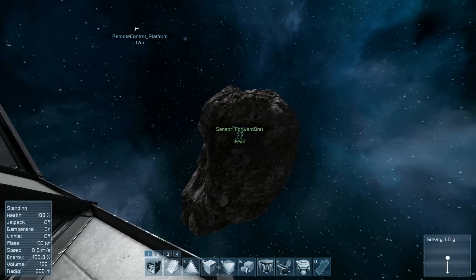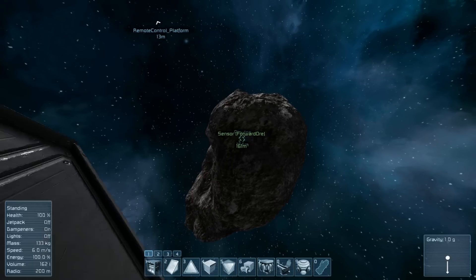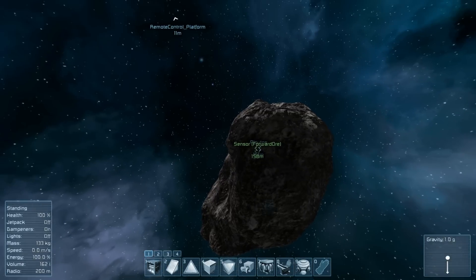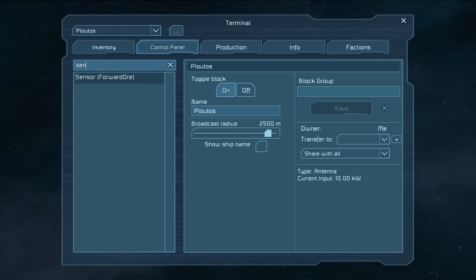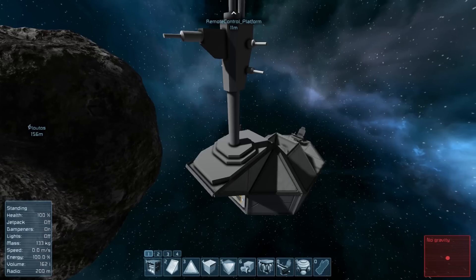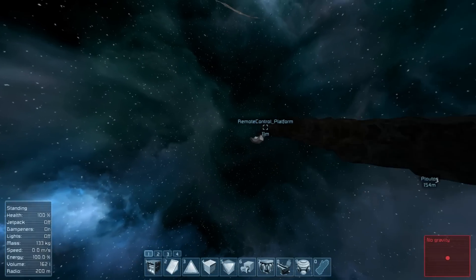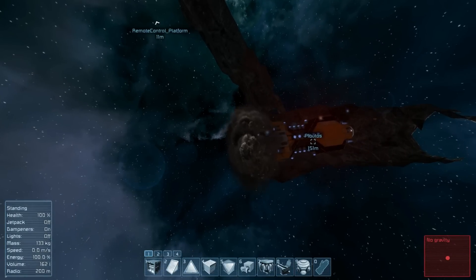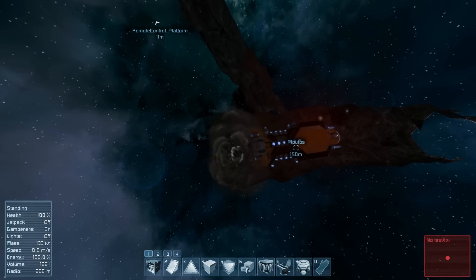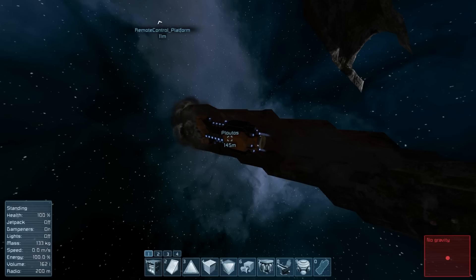That's how you make an automatic mining drone, and that is Plutus. Pretty nice little drone. The sensor forward indicator is showing because I toggled it to show on HUD — usually that wouldn't be there. Now it's just Plutus mining, slowly making its way through the asteroid in relatively straight tunnels. Remember, if you're making a mining drone, they can be much larger than this — just make sure your sensor field is set up so it won't snag on anything and all your groups are correctly aligned. Thanks so much for watching and I'll see you next time.